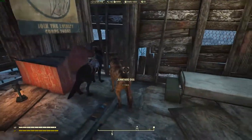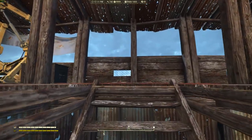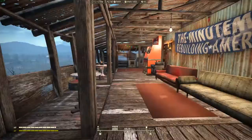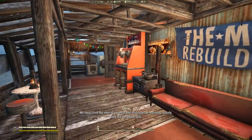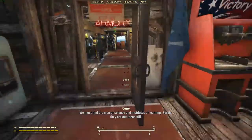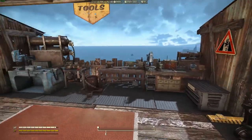This next spot is where I imagine my companions would stay. My main spot is all the way up at the top. As the general, there are nice seating arrangements to look off the Commonwealth, food, and cooking stations.